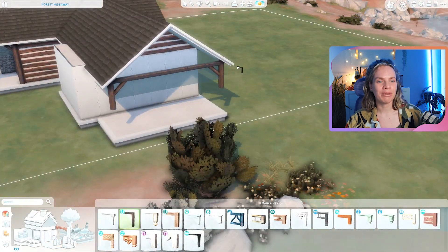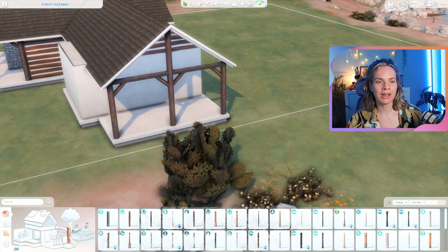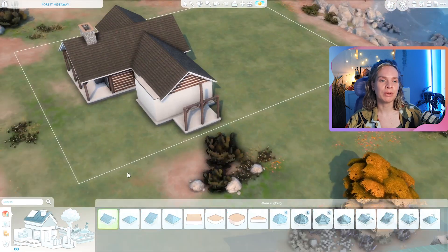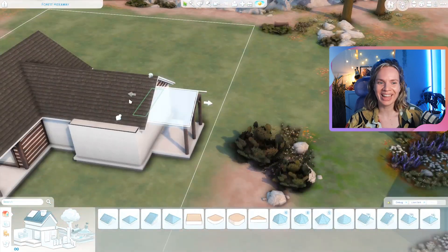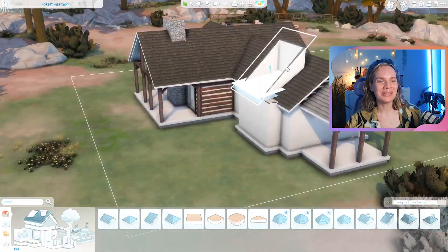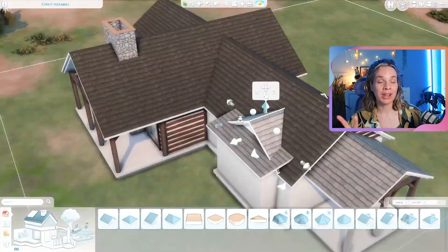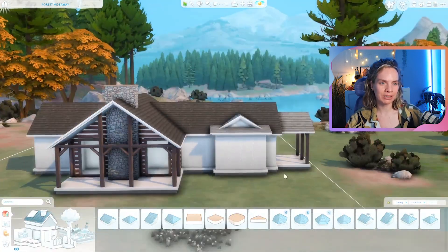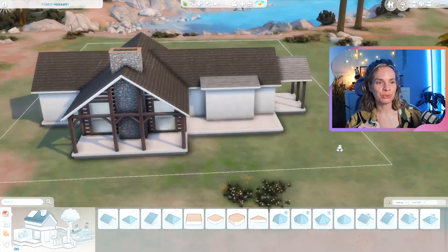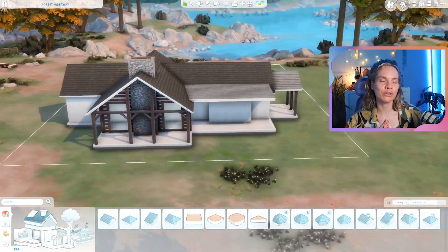This is all very autumnal. The entire house on the inside is decked out and decorated for fall. I built this one over on stream, so I always say 'we' when that's the case because I feel like I didn't do it by myself. We also tried to see how it looked with a Christmas tree on the interior, which we have the perfect little nook for inside next to the fireplace — it's going to look so magical.